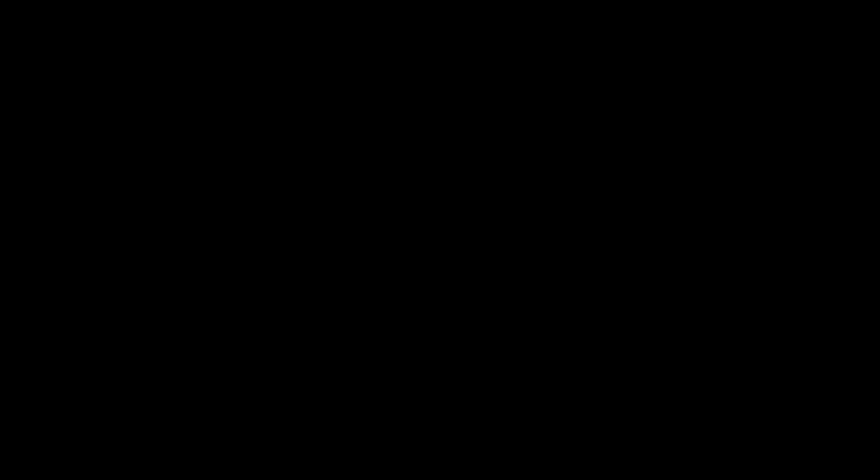Moving on to the tenth and final skin that we may see Epic Games introduce into Fortnite — this is definitely a skin I think a ton of people would love to see added into the game. Here we have the Frost Renegade Raider. The Renegade Raider is a skin that came to Fortnite back in the Season 1 item shop, and since then it's not available to be purchased because you couldn't actually buy it after the Season 1 shop ended. I definitely think Epic Games should add a Frozen Renegade Raider into the game, and it definitely makes a ton of sense considering we actually had the Frozen Legends skin pack added into Fortnite.